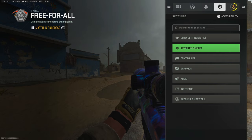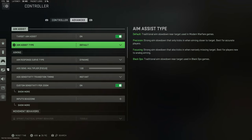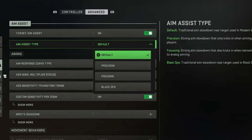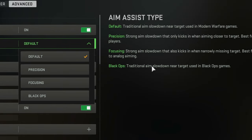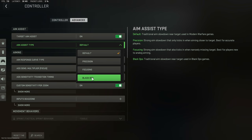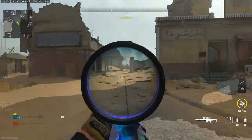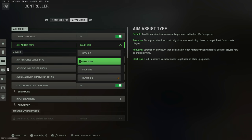First things first, if you play on controller, go to your controller advanced settings and find aim assist type. You want to change that from default to Black Ops. Black Ops has a traditional aim slowdown near the target used in Black Ops games. In Modern Warfare 2, Black Ops gives you a lot better slowdown and gets a lot more sticky when people run across the screen, so when you're drag scoping it's a lot more consistent. I'd suggest messing around with these, but Black Ops is definitely my favorite.